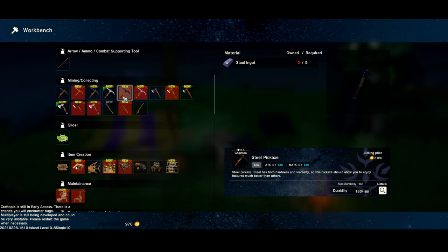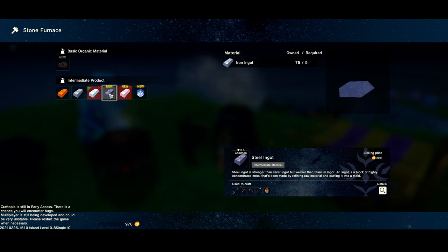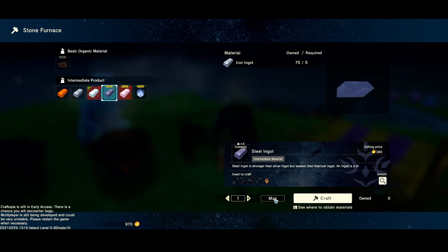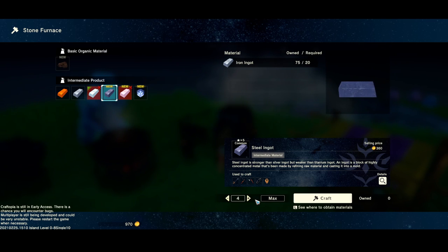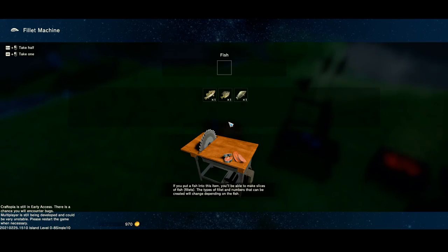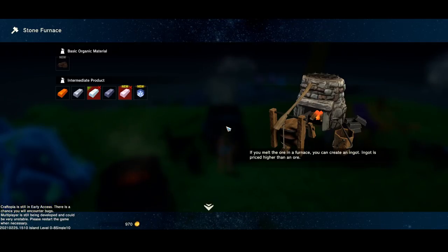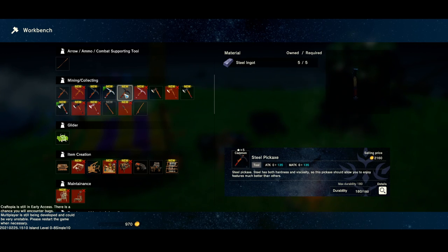I need to figure out how to make steel — I think it's a mixture of two things. It makes you use iron to make steel, and titanium is made from — I guess just whatever. I can make 15 but I'm not making that many, I'll make 5. That's actually pretty quick. Now that I have some steel I can make some pretty cool things, like this level five steel pickaxe.